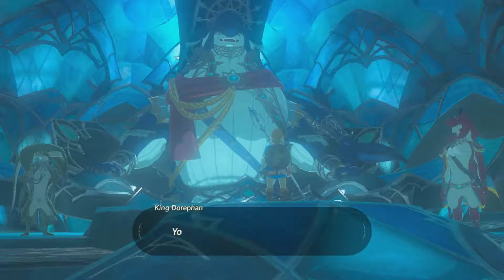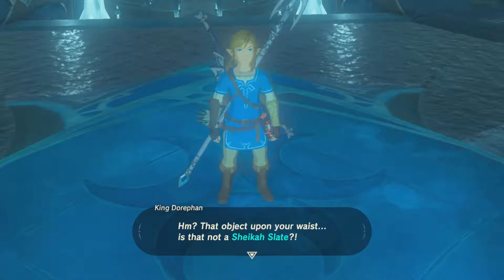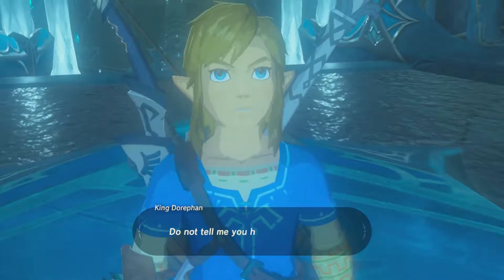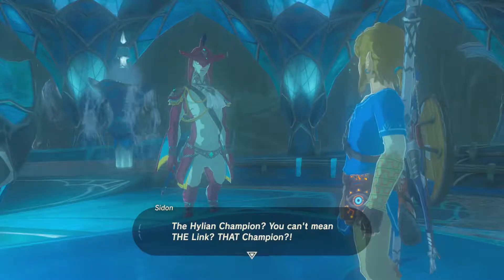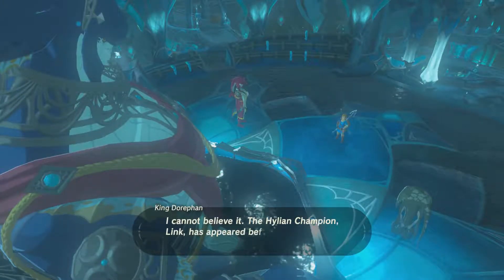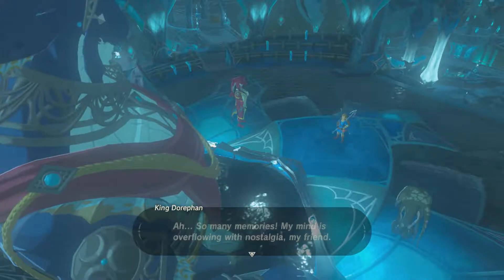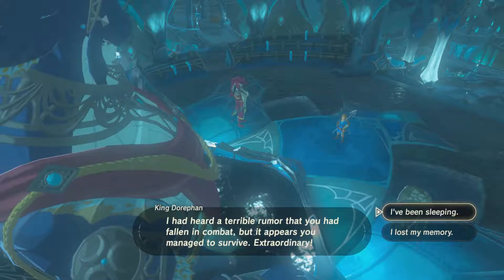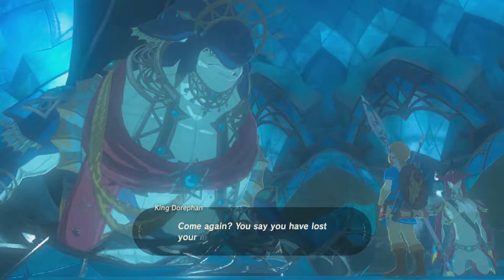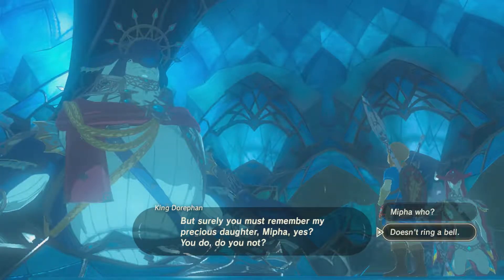You must be the Hylian that Sidon brought here, correct? You'd do well to come all the way here. I am King Dorofan, ruler of the Zora. That object upon your waist — is that not a Sheikah Slate? Now that I've gotten a good look at you, it is all too clear who you are. You're the Hylian Champion, Link. Do not tell me you have forgotten me. The Hylian champion? You can't mean THE Link, that champion? So that's where I heard your name before. We have met numerous times. I lost my memory. Come again? You say you've lost your memory? But surely you must remember my precious daughter, Mipha, yes? Doesn't ring a bell.